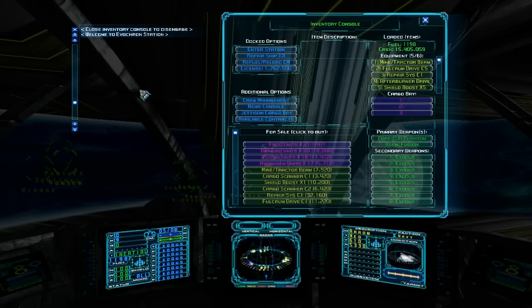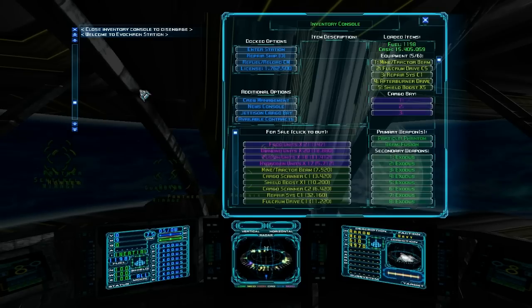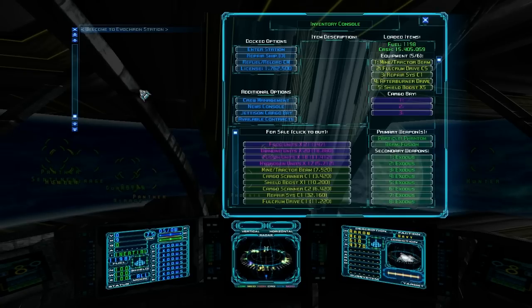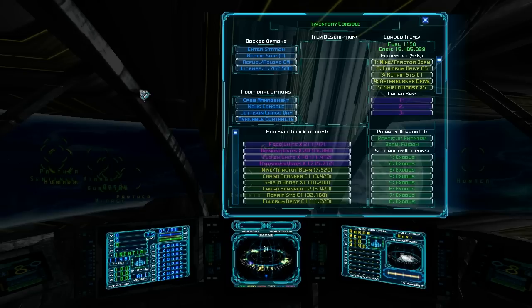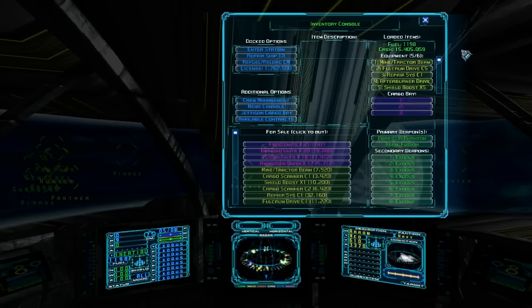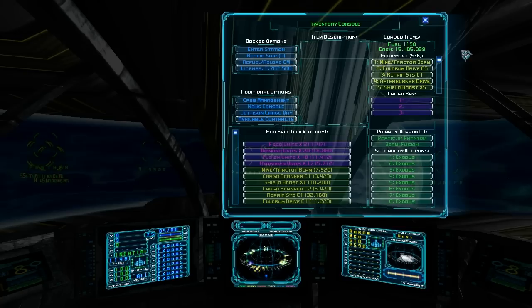In our last episode, I showed you how to make money very quickly by using the Pearl System trade route between Oasis Station and Hidden Planet. I discovered that with a C3 Fulcrum Drive, it takes about 7 minutes to jump from Oasis Station to Pearl System. But with a C5 Fulcrum Drive, it takes you only about 5 minutes.